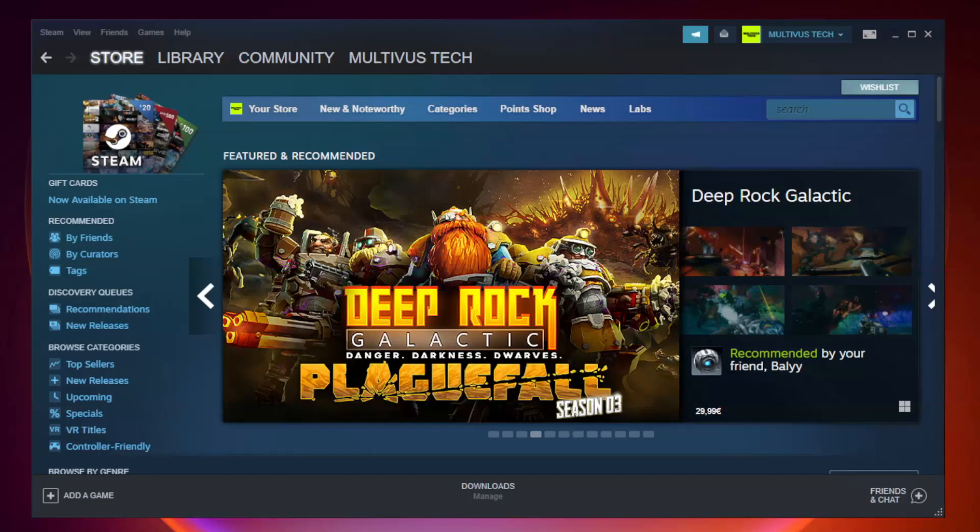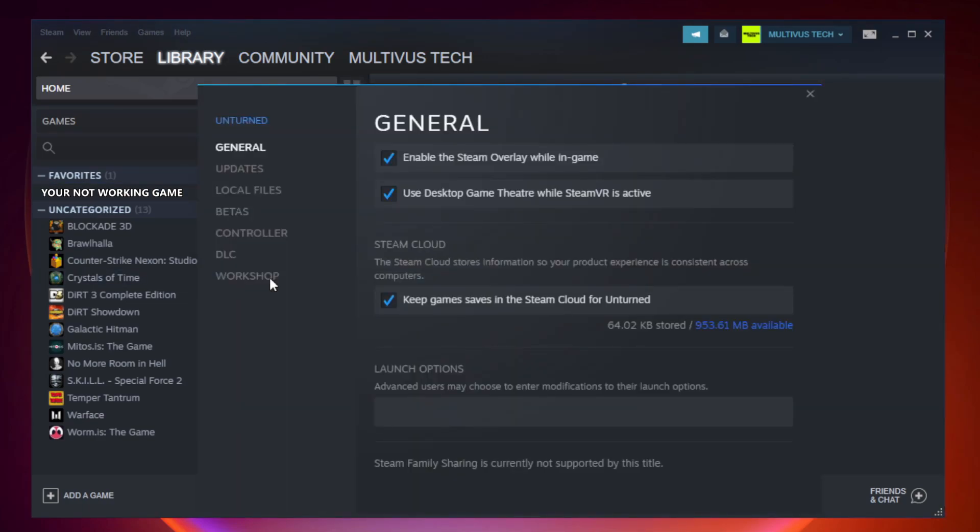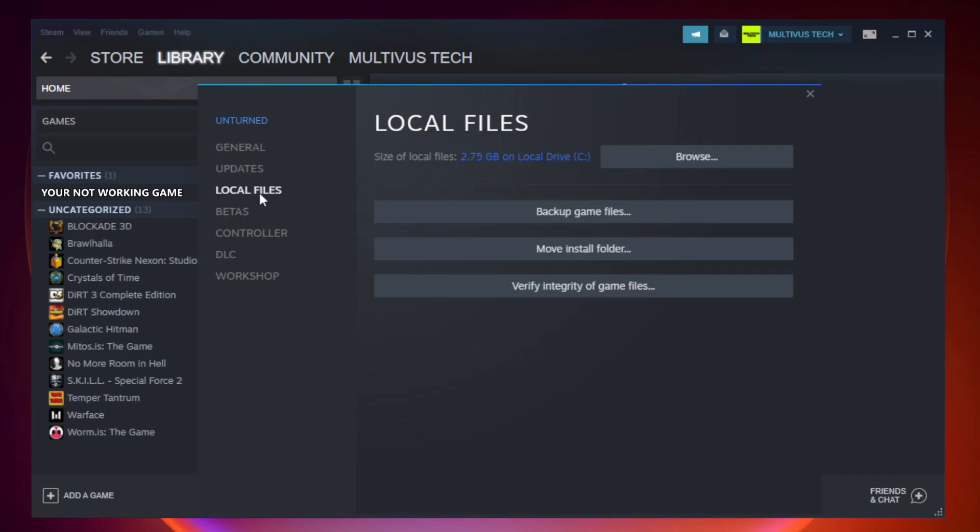Open Steam. Go to the Library. Right click your not working game and click Properties. Click Local Files. Click Verify Integrity of Game Files.